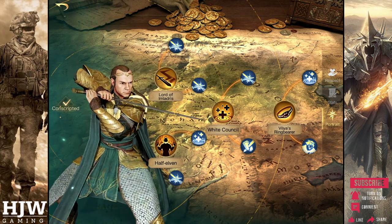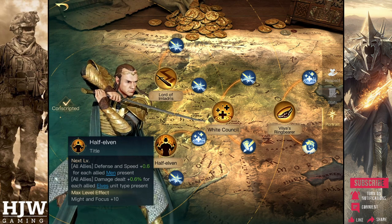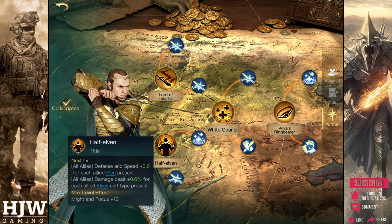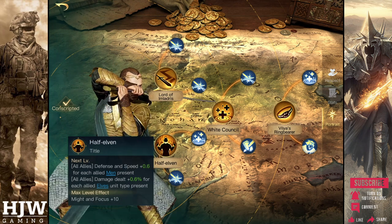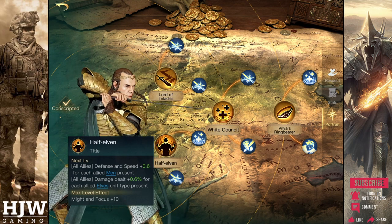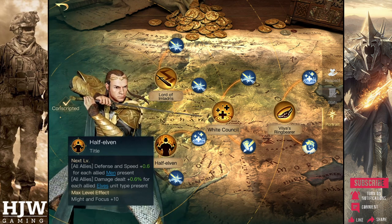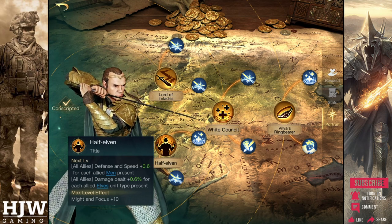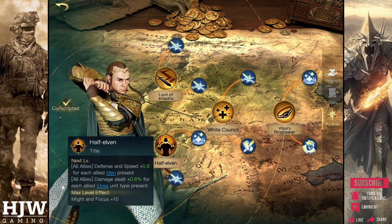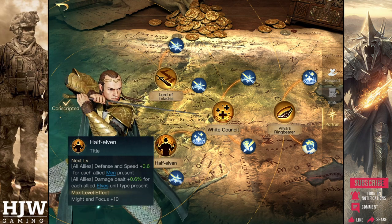The second rank 1 skill tree for Elrond begins with the Half Elven tree. This and its sub skills recently received a buff, which is what has brought Elrond to the forefront of being potentially viable. It boosts all allies' defence and speed for each allied men unit present, and also boosts all allies' damage for each elven unit present. When maximised, these buffs count as plus 10 defence and speed per men unit, and plus 10% damage for each elven unit present, plus plus 10 Might and 10 Focus. If you combine 3 elven units you can get plus 30% damage, which allows for huge damage output from already strong elven units.